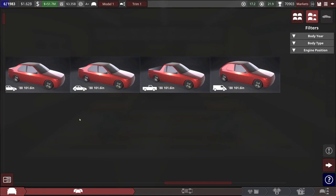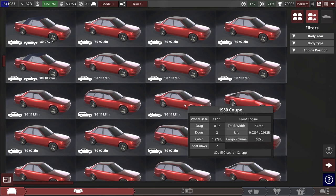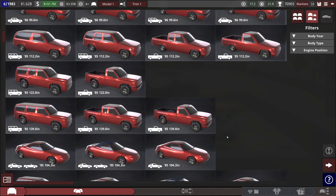The alternative would be this body here, which is basically just the extended wheelbase version of the one we used for the third generation Dragonfly, but it's already three years old. I'm kind of feeling this new body style here — I think it's kind of attractive. I want to try something new and see what we can make work with that.